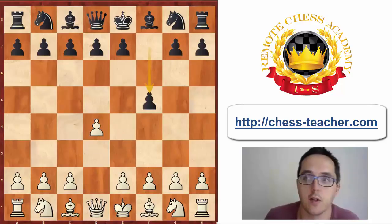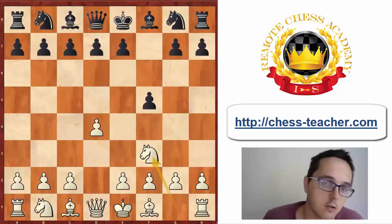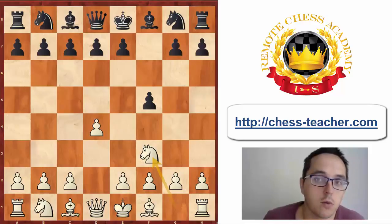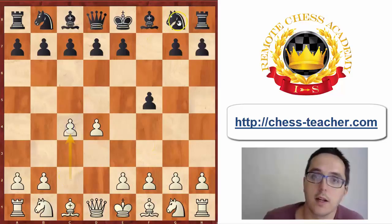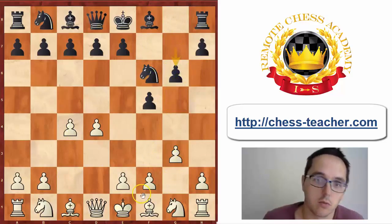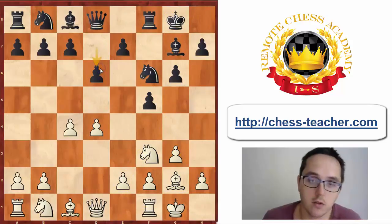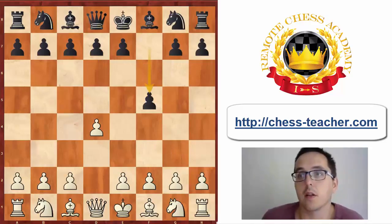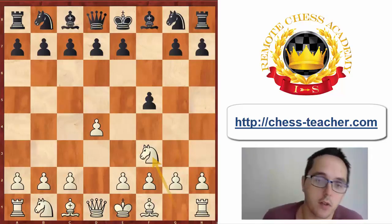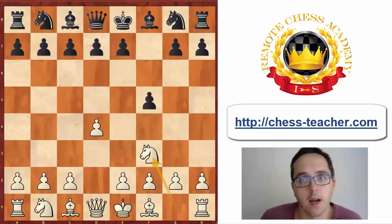My opponent played d4, f5, and then went for Nf3. At that time I used to play the Leningrad Dutch. For those who do not recall, the main line goes something like: c4, Nf6, g3, g6, Bg2, Bg7, Nf3, castle, castle, and d6. This position can be considered one of the tabias of the Leningrad Dutch. I was a bit surprised with the move Nf3 here — it's of course very common.